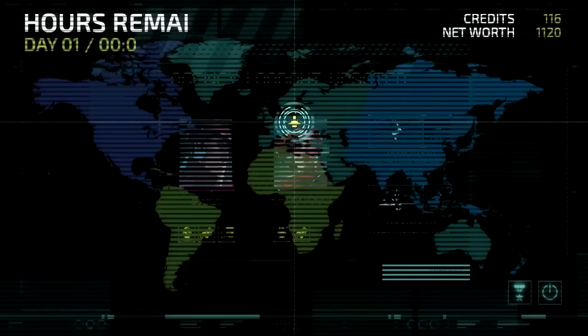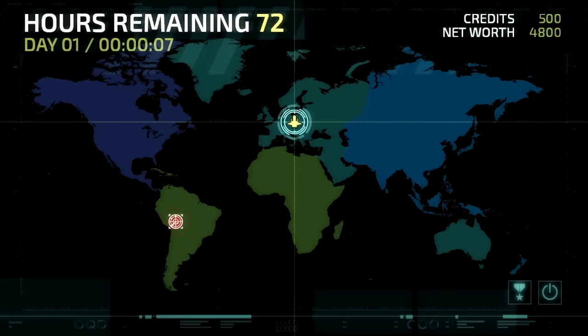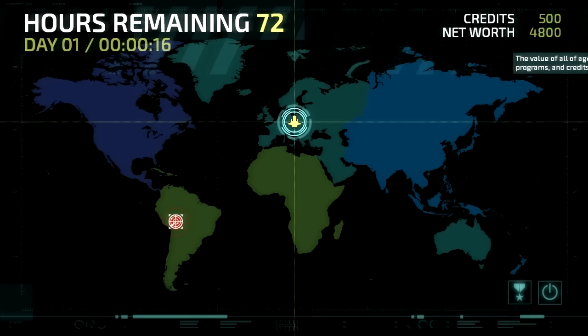Alright, let's get started. That's freaky having a timer. Oh wait, it's the seconds hand — it probably doesn't matter. So my options are — oh, that's our current ship location. This is very XCOM. So, 500 credits, 4,800 net worth. All of your agents, upgrades, items, programs, credits — Invisible Inc. owns. That's a good way of gauging your overall progress. Plastech Executive Terminals takes 12 hours — I have 72 remaining. That's not encouraging. I assume we can charge up our power somehow, because it's my only option.